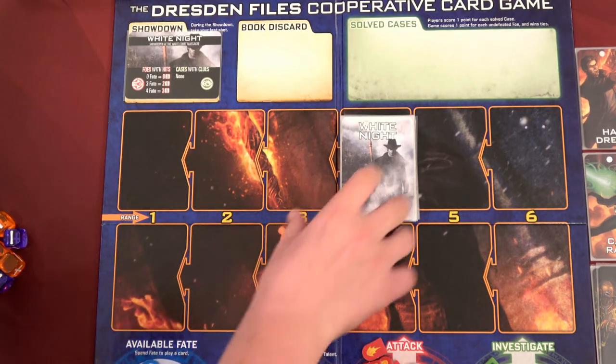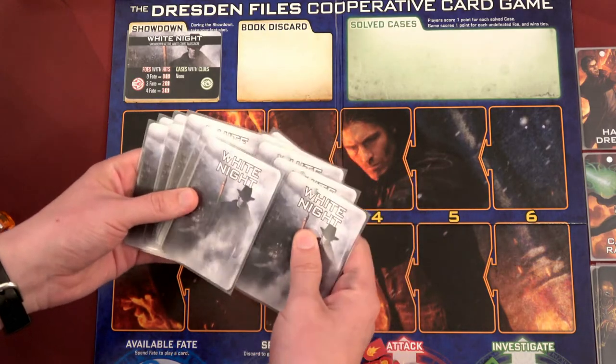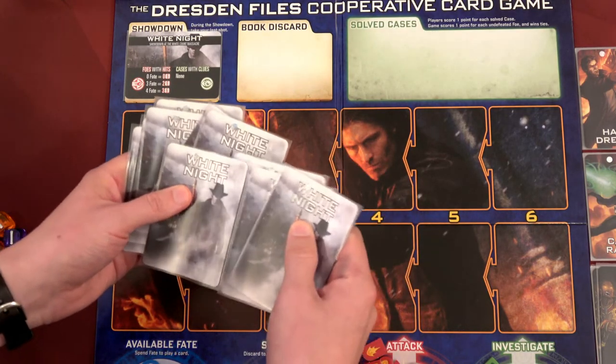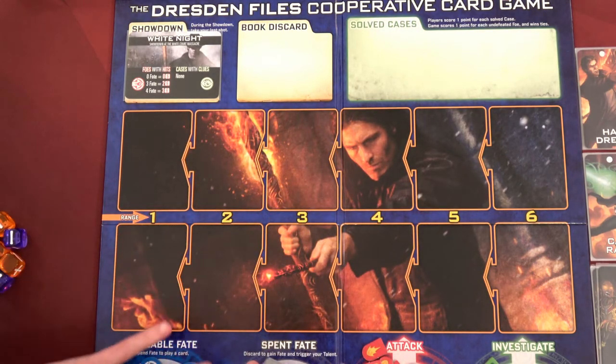So I had thought I could only use Harry Dresden's talent to move an obstacle or an advantage one closer in range just once, but it's not — you can use it every time he discards. So that changes the game a bit. It makes it not easier but more attainable. So I really like that. I'm not going to go through the rules — if you don't know how to play, you can check out my first playthrough where I go through setup and everything.